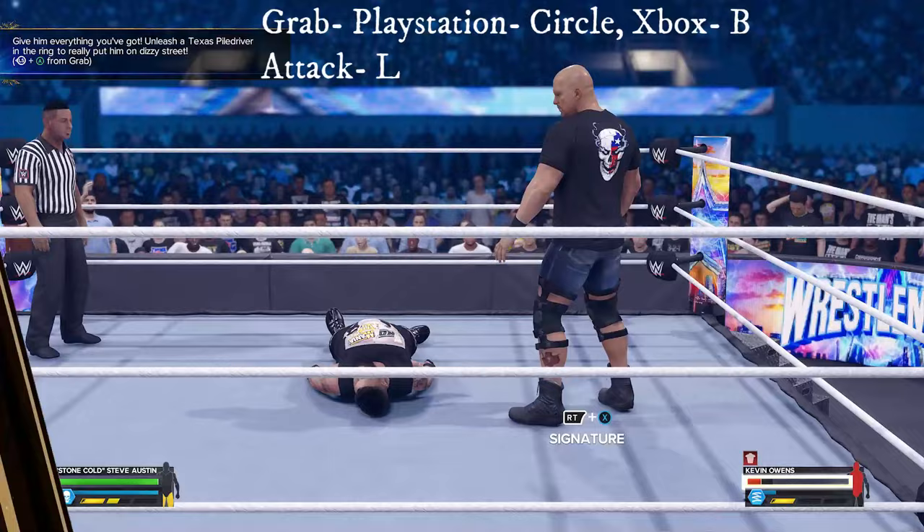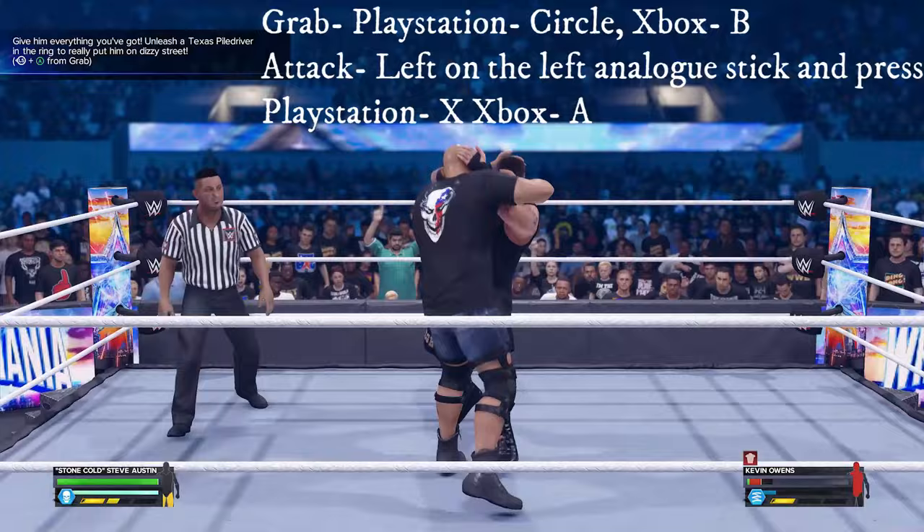The next objective is to do a Texas Piledriver. Grab a front-facing Owens, press left on the analog stick, and heavy attack.